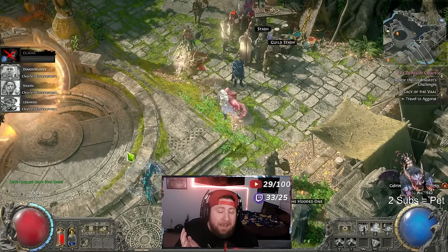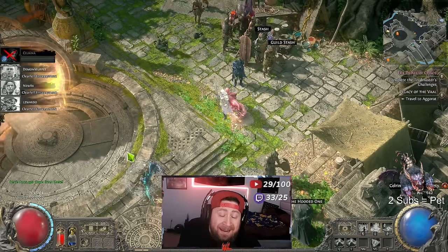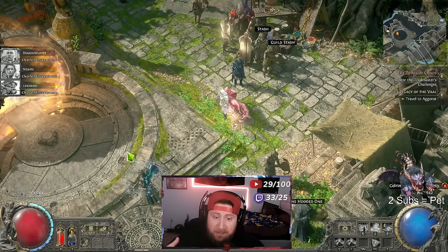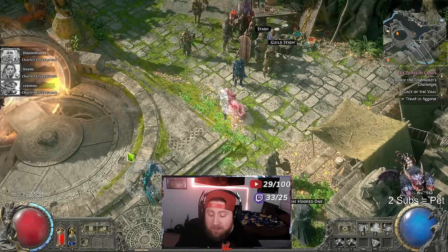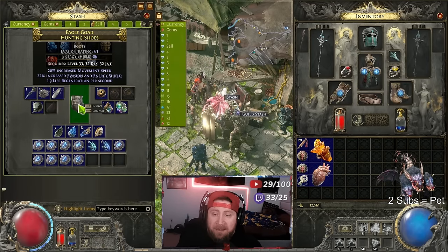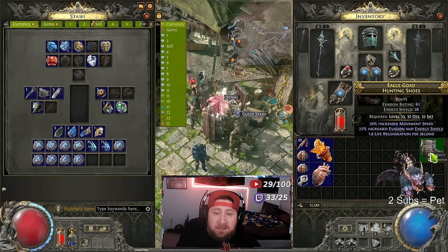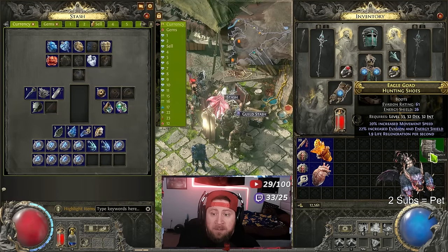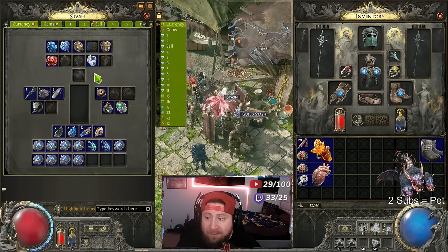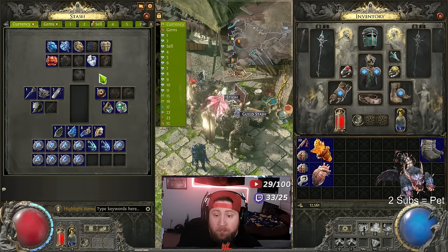Welcome back to the channel. It is day four of the Path of Exile 2 early access. We're starting to get to the point where we're getting into the cruel endgame and currency is starting to increase. For anybody struggling with currency, it does get better in cruel. There are some good farming strategies to get loot which we'll talk about in another video, but if you're struggling on loot, getting to cruel is very good.